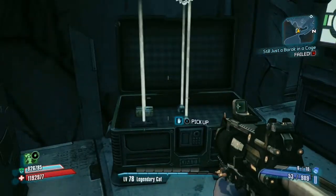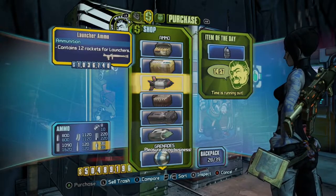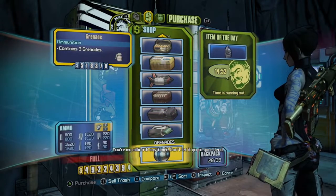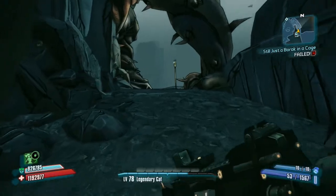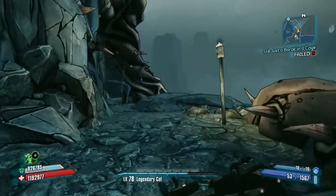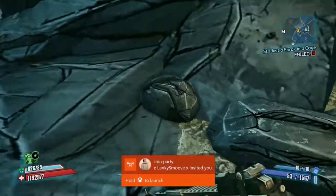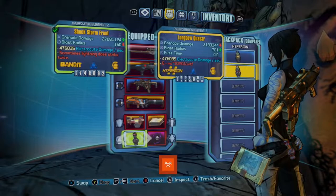Once you reach Veracidous outpost, just make sure you buy a lot of ammo because we're gonna be going under the map and it's actually kind of hard to hit him. Once you're done with that, just follow where I go in the video.